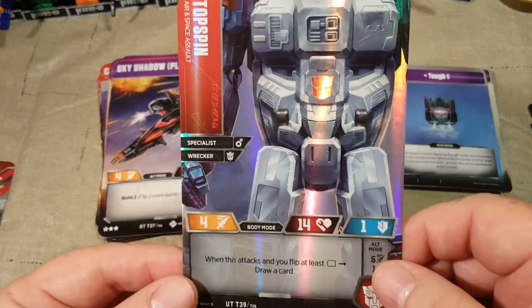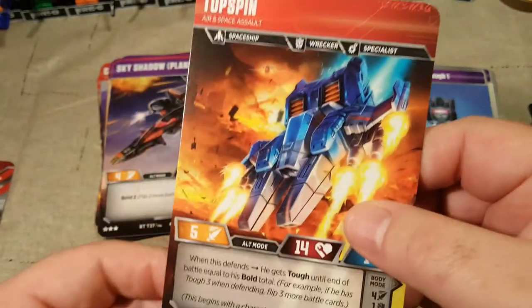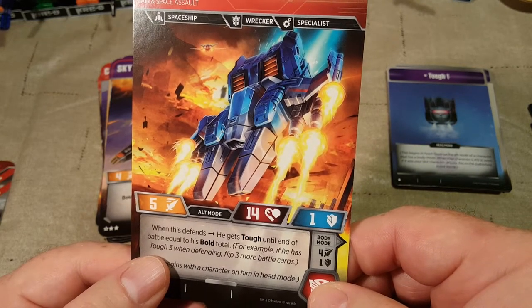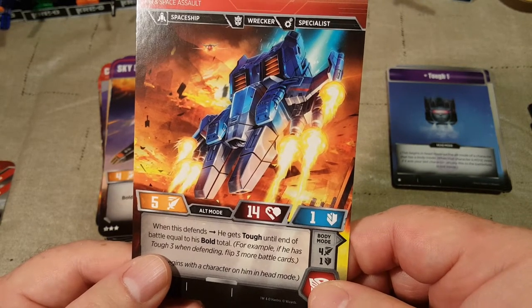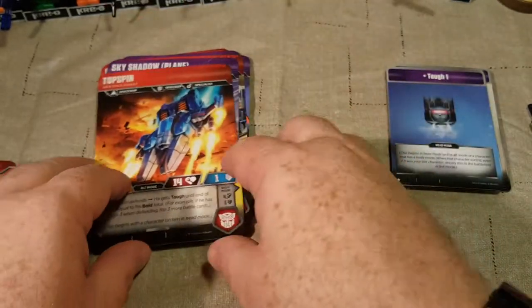Then we have Top Spin. When this attacks and you flip at least a white pip, draw a card. When this defends, he gets Tough until end of battle equal to his Bold total — for example, if he has Bold 3 when defending, flip 3 more battle cards.